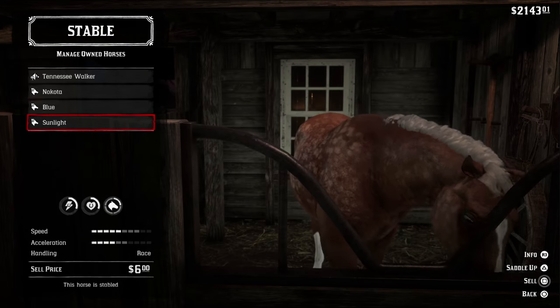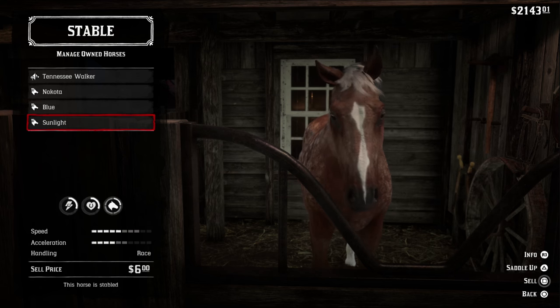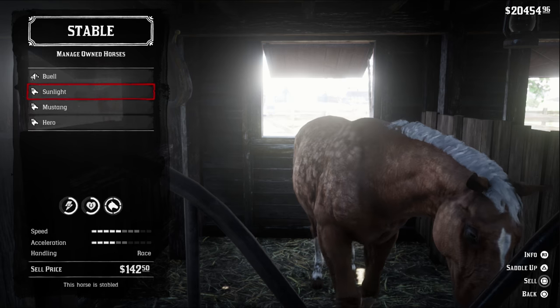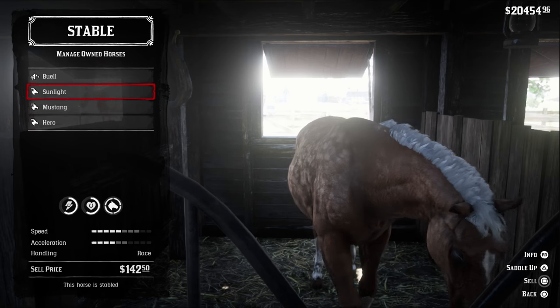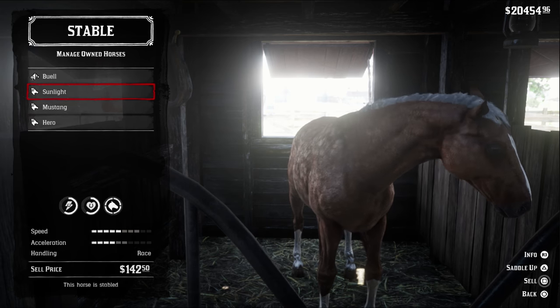The palomino dapple is a faster horse, coming in with an extra point in speed and stamina over the common Standardbreds, resulting in six health, six stamina, eight speed, and six acceleration with max bonding and gear bonuses.